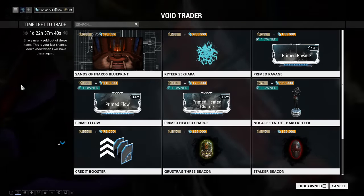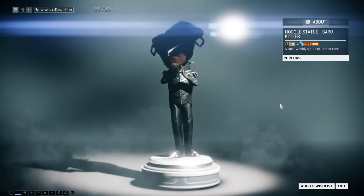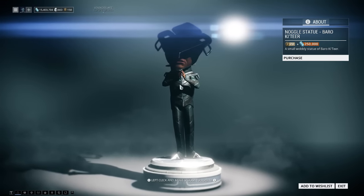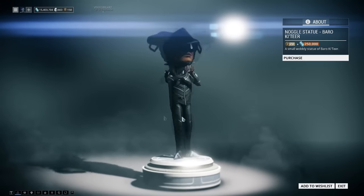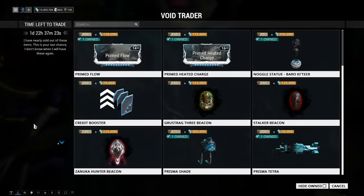Next up, Noggle statue of our favorite Void Trader — so many ducats and 250,000 credits. I have them on my ship so he can mock me when I don't get a new Baro from him every two weeks. He's a jerk, but he's on my ship and that's what he looks like.